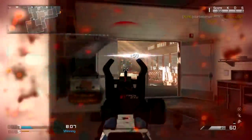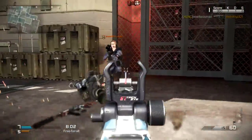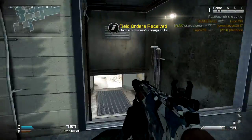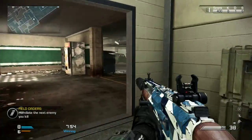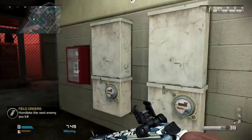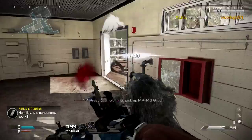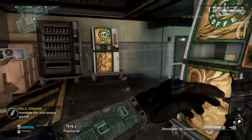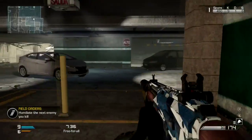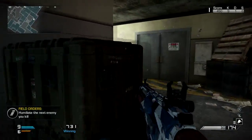Then we have Focus. Focus is probably one of the perks I put on every single one of my classes. Focus reduces the flinch when you get shot at so that you don't kick up as much and you can stay on target even when you are getting shot at. There are many situations in this game where you get shot at and you die just because you are taking bullets and can't get on target, and Focus has been really helping with turning on people.